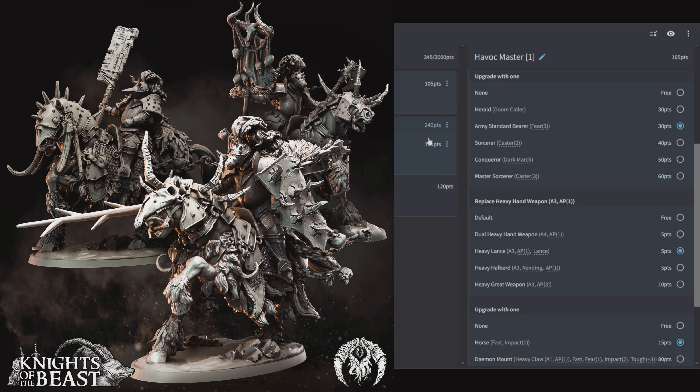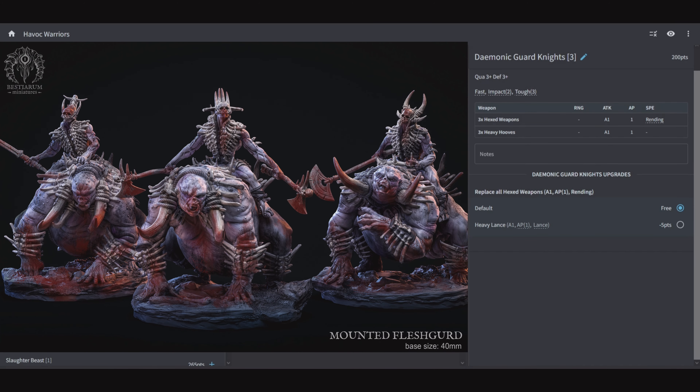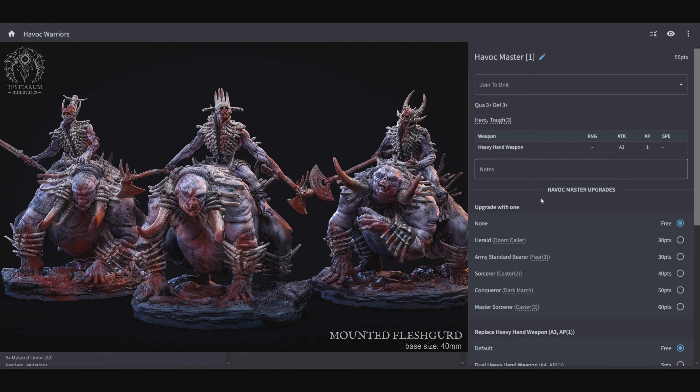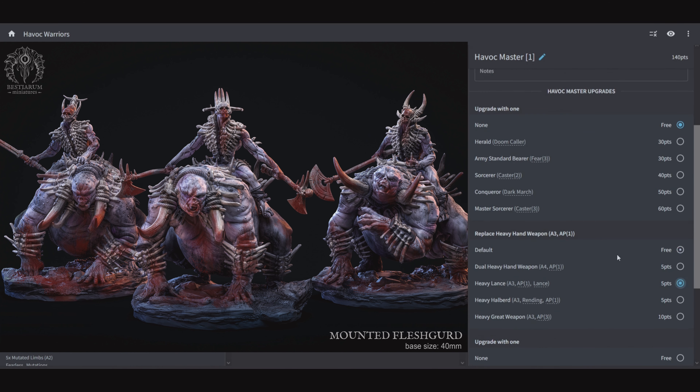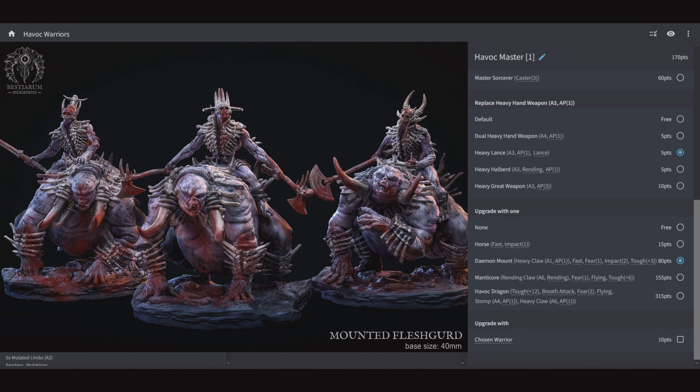Our last unit in the core units is the Demonic Guard Knights: 3 of them for 200 points, Fast, Impact 2, and Toughness 3. They have Hexed Weapons for 1 attack AP 1 with Rending, and 3 Heavy Hooves for 1 attack AP 1. In this case, give them a lance — AP 3 is going to be better than fishing for 6s for AP 4 and getting rid of Regeneration. Best thing to do: Havoc Master on a Demon Mount with lance, with Army Standard Bearer for Fear 3, coupled with his mount making it Fear 4. Another unit that is going to bust through the enemy lines and smash stuff.